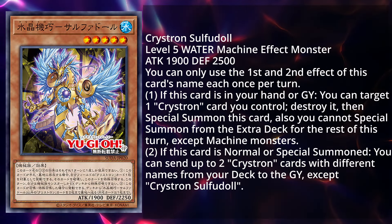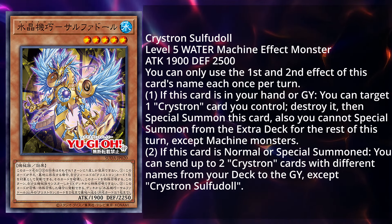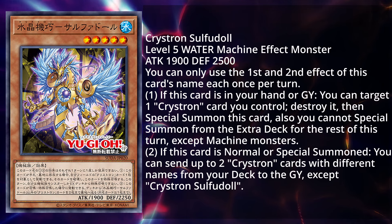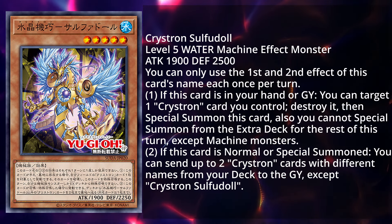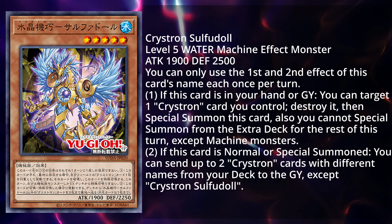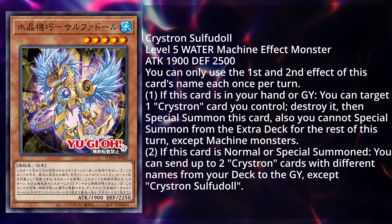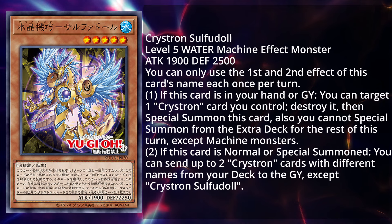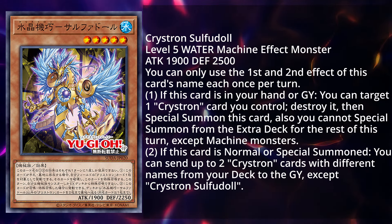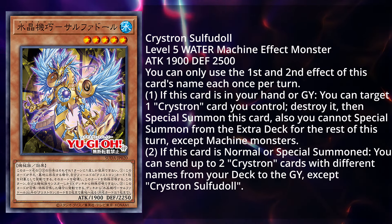Next, let's get into the brand new extender of the deck — an upgrade of Sulfurnix — being Crystron Sulfidol. It is a level 5 Water Machine effect monster, 1900 attack and 2500 defense. You can only use the first and second effect of this card's name each once per turn. If this card is in your hand or graveyard, you can target 1 Crystron card you control, destroy it, then special summon this card. Also, you cannot special summon monsters from the extra deck for the rest of this turn except machine monsters. If this card is normal or special summoned, you can send up to 2 Crystron cards with different names from your deck to the graveyard except Sulfidol. This card literally gets you every single thing that you need off of one single summon, which is really useful, especially with the new continuous spell. Being able to dump 2 names for free is a godsend for the deck — it fixes issues with getting names into the graveyard, so now you can send things like Phoenix and even Sulfurnir literally for free.